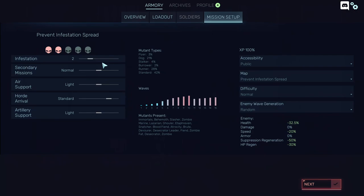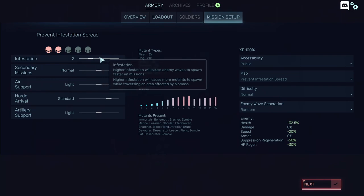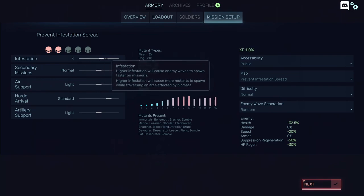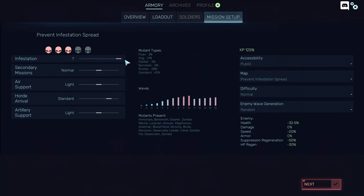If you're hosting the server, I really recommend you don't go lower than infestation 2. If you go lower than that, the game will be very easy. Going to 3, 4, or 5 can be trouble, but it can be done.